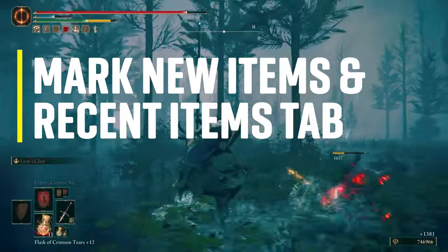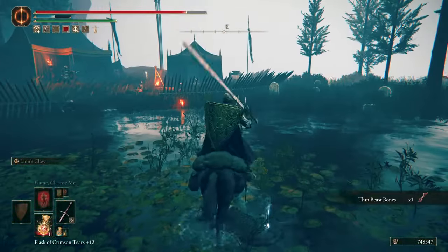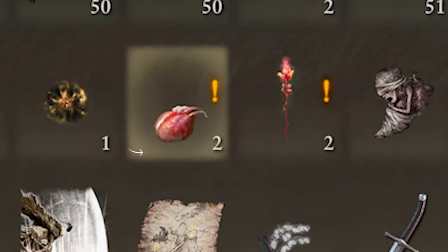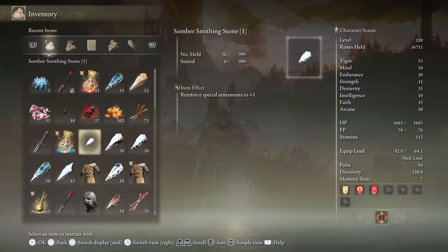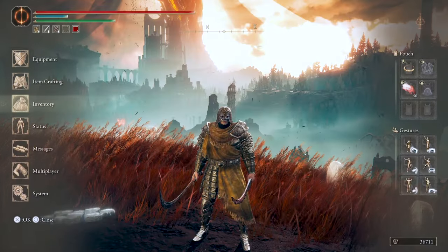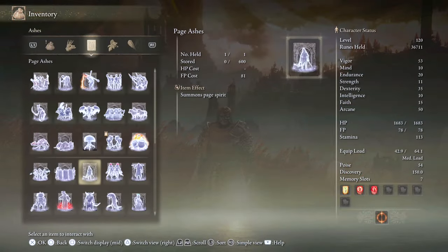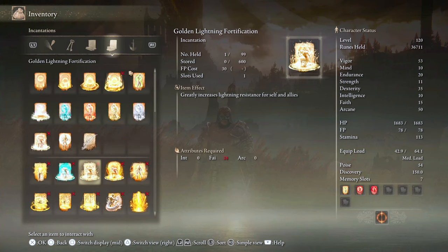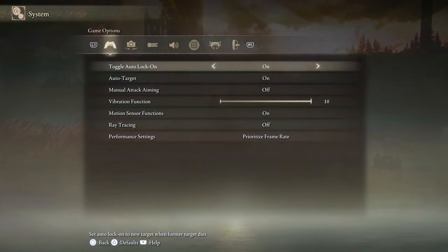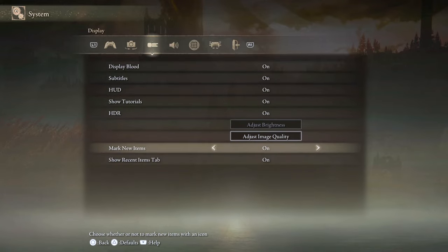The first tip is Marking New Items and the Show Recent Items tab. Turn on the new feature Marking New Items to have every new item you loot show a little exclamation icon on top, so you can target them quickly in your inventory. Also, turn on the new Recent Items tab so you can see a list of recently looted items in case you missed them. If you have a ton of everything like me — weapons, armor, materials, consumables — you will have a hard time scrolling to find that new item you just got. I thought this was the default feature, but you have to turn it on. So go to System, then Display, and at the end, turn on the two options.